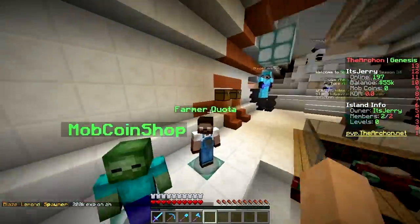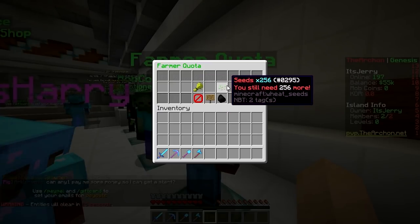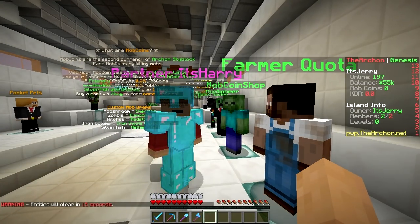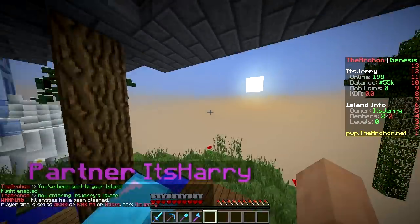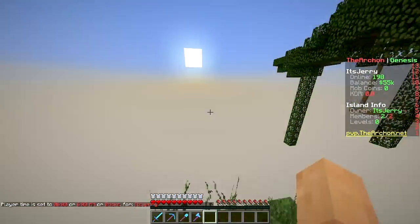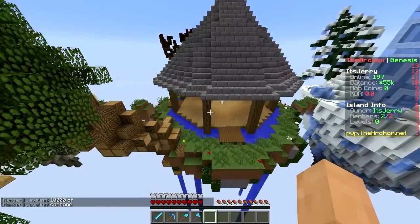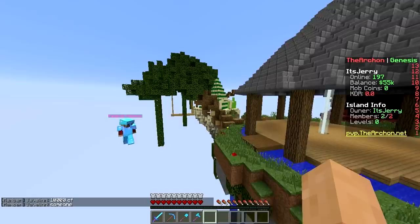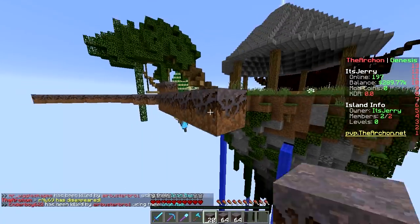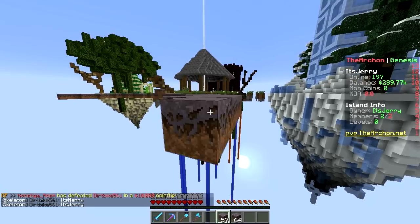Let's check out the Farmer Quota and see if we can do it! The quota for today is 256 wheat and 256 seeds. I think we can do that by the end of the video. Back on our island, let's make a new island. What theme should it be this time? We have ice, nether, desert, and normal plains. We'll go for mushroom! A floating island - stick with the theme - and this island will double as a wheat farm.